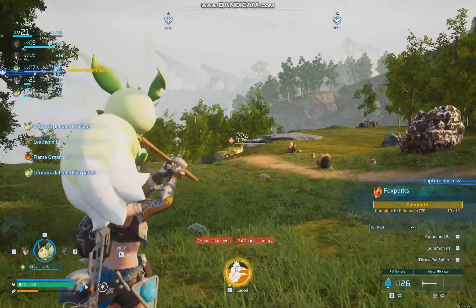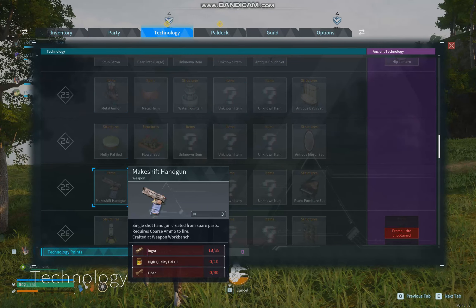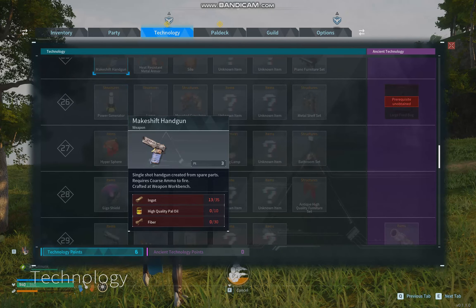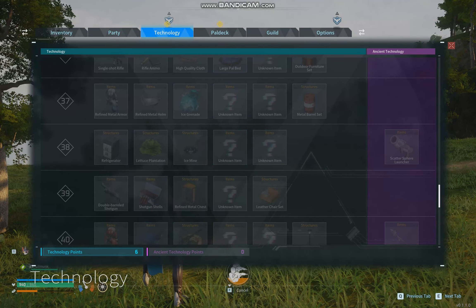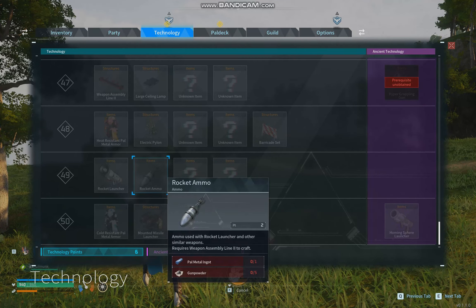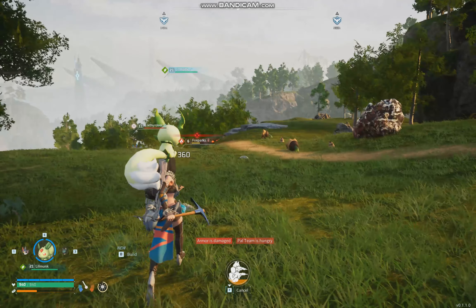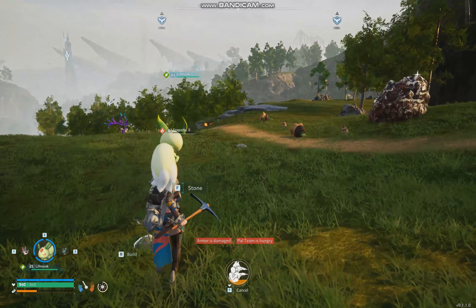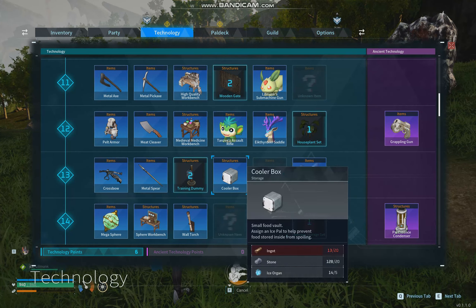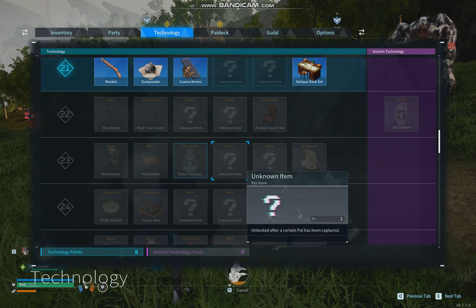There are a lot of guns in this game. Looking at the technology tree, your first gun - the musket - is unlocked at level 21. Later you get a handgun, rifles, machine guns, and I think at the max level of 50 you actually get a rocket launcher. You get some pretty cool weapons if you really focus on leveling up. Every level you get at least six new technologies to play around with, which makes leveling feel really rewarding.